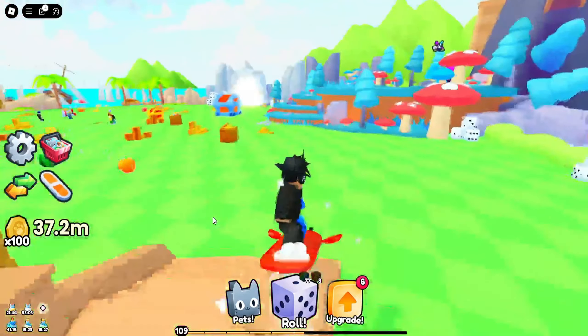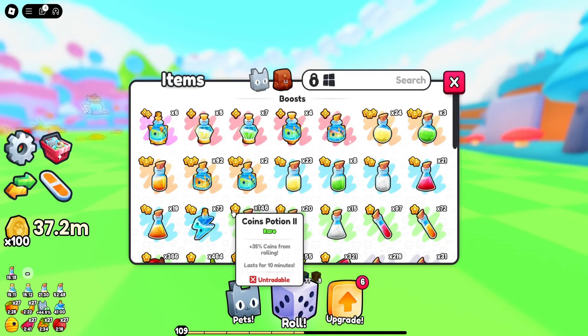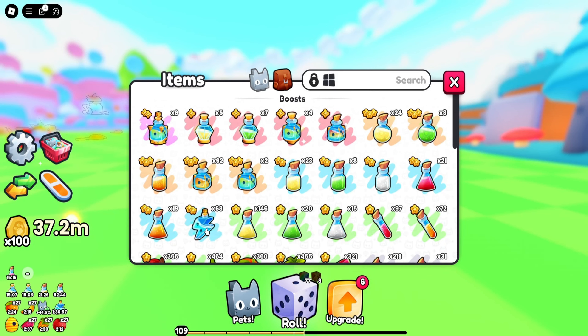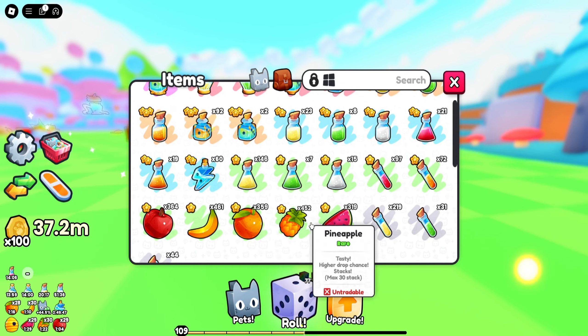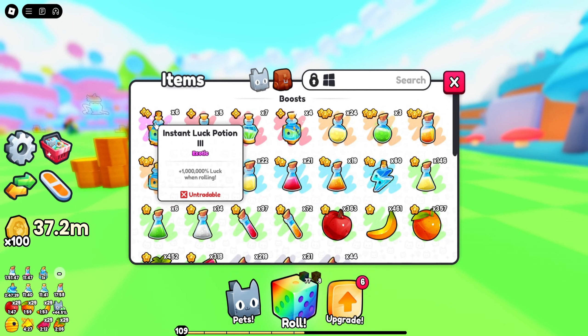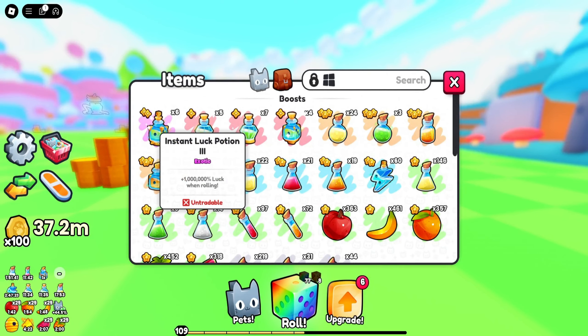It's going to refresh every 30 minutes. But anyways, I think I'm ready to keep on rolling for the best luck I can possibly get. For the potions, we're going to use faster roll speed because we do need to roll faster for that luck boost — it will help us a lot. Let's go ahead and use some luck potions. We're not going to use the best ones I have as I need to save them. Let's go ahead and spam some fruits, so that will give us more luck as well.